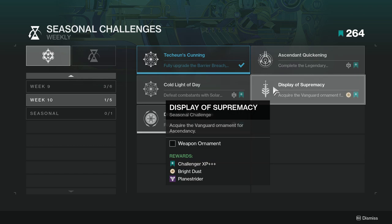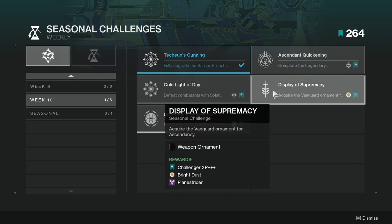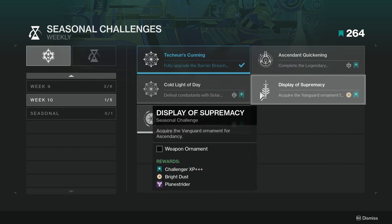Display of Supremacy — acquire the Vanguard ornament for ascendancy. This one's not hard, it's just a little time consuming. However, if you do want to get this really fast this week, the Vanguard is actually getting double points, if I remember correctly. So this week would be the perfect opportunity for you to get this ornament, even though I think the ornaments are boring as fuck.